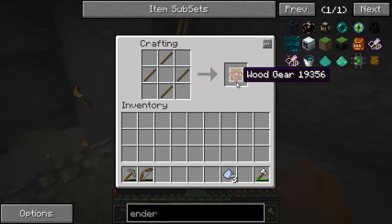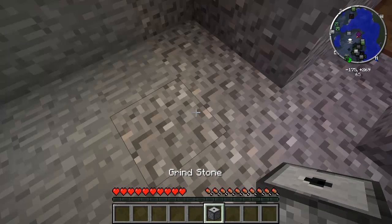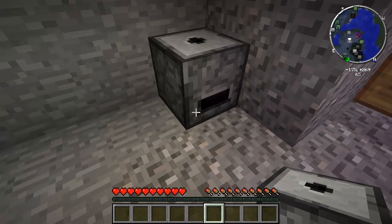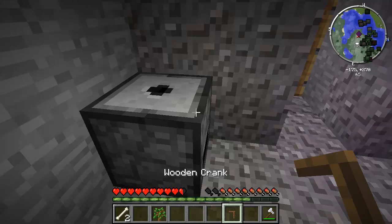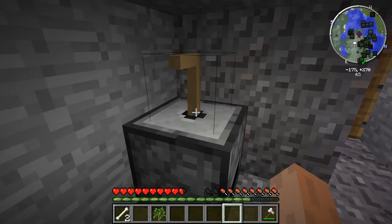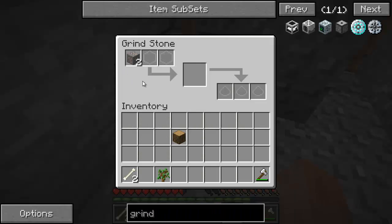Here's a wood gear, which I'm going to use for something, because I found all the stuff I'm going to need for this grindstone. Which is pretty cool, and I'll show you why it's pretty cool in just a moment. First I'm going to need to place it, and then I'm going to need to make a wooden crank, which is the other item I'm going to need to make the wooden grindstone work. You put the wooden crank in the wooden grindstone, and then you have a grindstone, which you can use to grind stuff down.